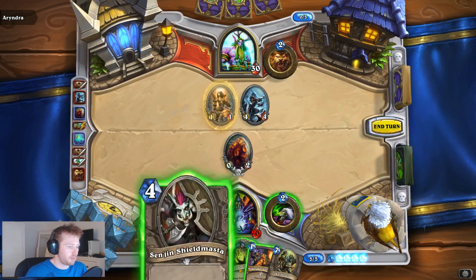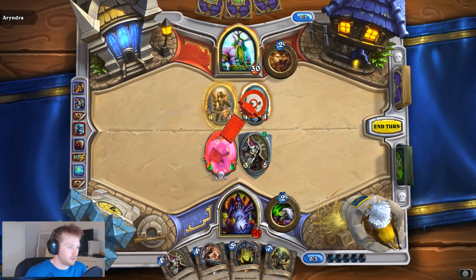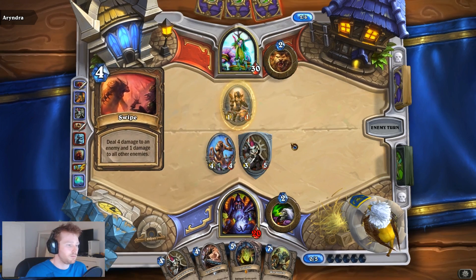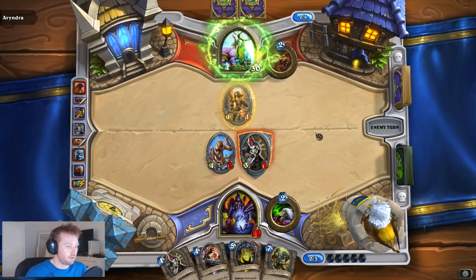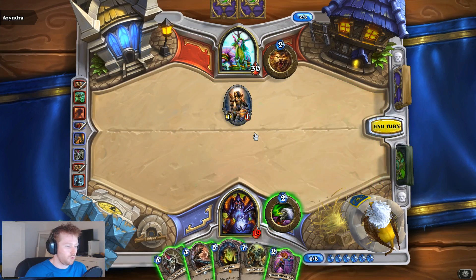I'm going to use Power Overwhelming - get rid of that 4-4. And I get a 4-4 Nerubian back - that works really nicely. Swipe, so he's just going to trade that. Druid is really draining the board. I might save that combo for later. I haven't done any damage to him yet, which is a real problem.